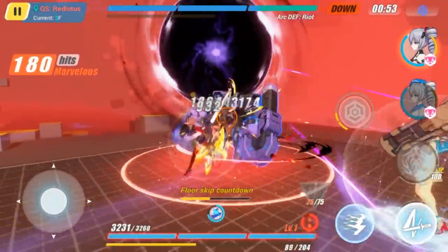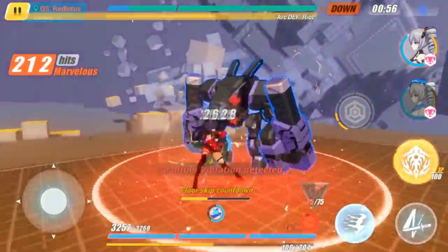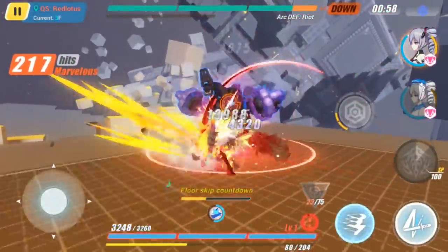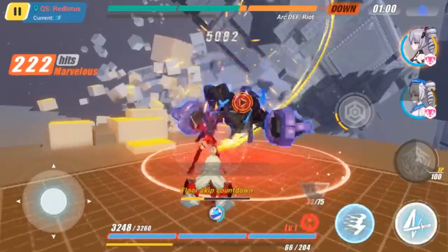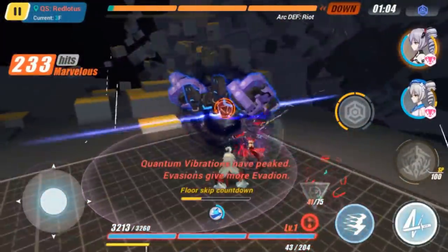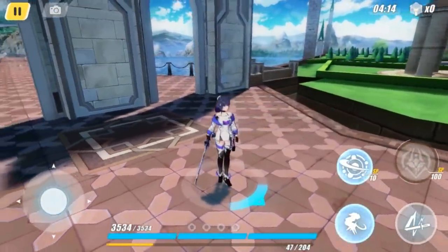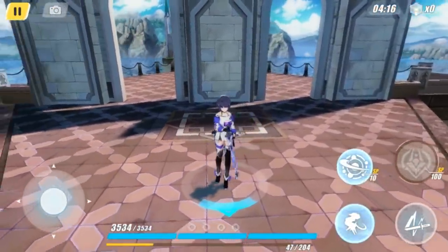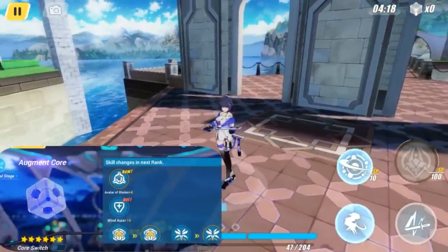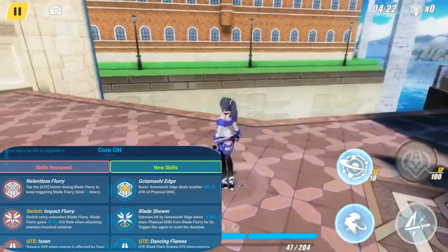In addition, her leader skill does not add to the team's offensive capabilities in any way. This would usually cause the team to rely on the leader skill of one of the support Valkyries, or even not have a leader skill that increases damage at all. To fix these issues, Striker Fulminata, the augmented Valkyrie Bladestrike battle suit, was introduced. Striker Fulminata removes the redundant abilities of Valkyrie Bladestrike and turns the character into a full main DPS.